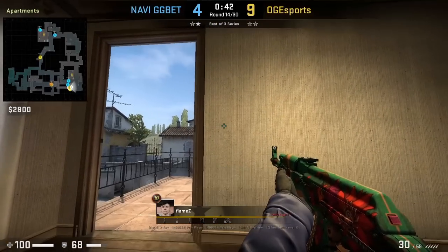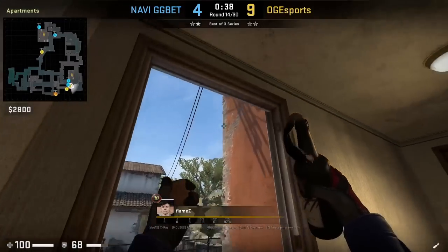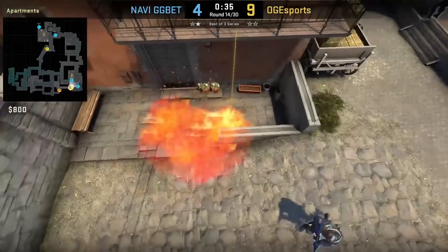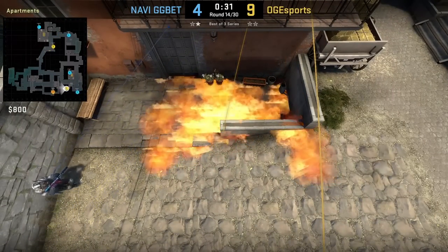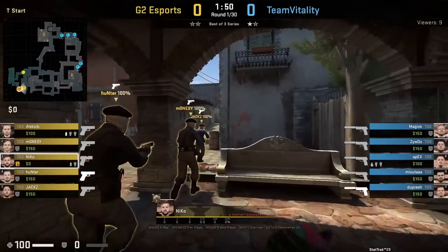Flames mollies mini pit from apartments — it's a molly that's hardly thrown. He will crouch behind the left doorway, aim as shown, then left-click throw. Be careful when throwing this molotov because you're exposed to pit. It's best if you throw a lurk smoke before you throw this molotov to give you cover.